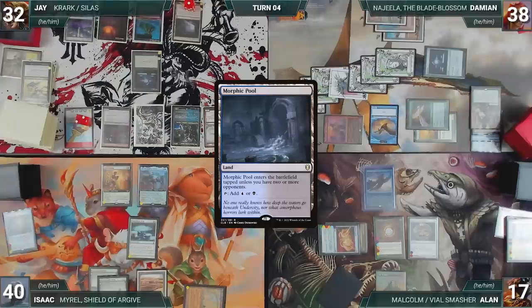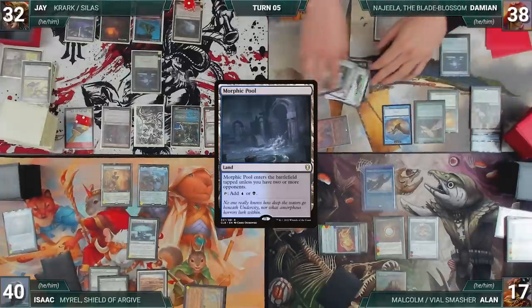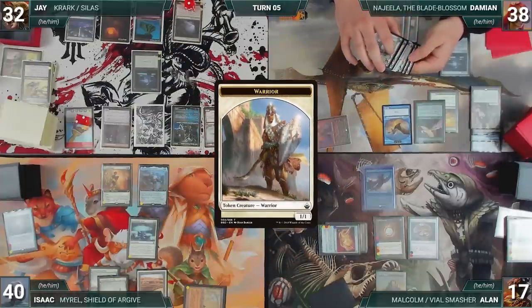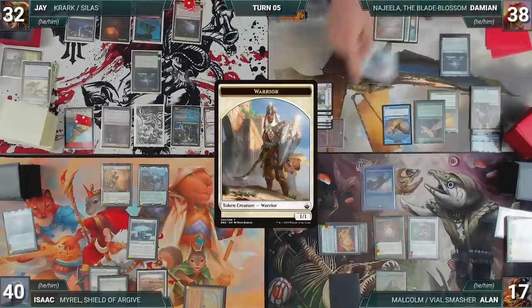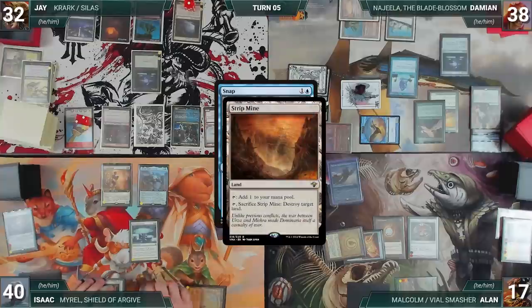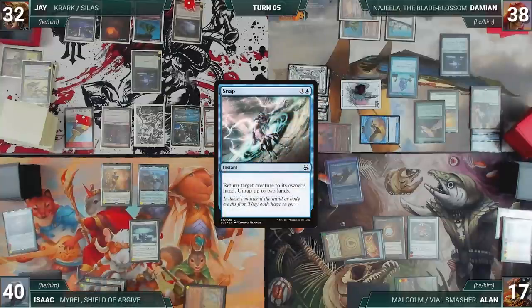Jay draws, plays Morphic Pool, and passes. Damien draws and moves to combat — he attacks Alan with Najeela, seven Warriors, and his Bird. Najeela triggers, creating eight more Warriors tapped and attacking Alan. Alan blocks Najeela with Malcolm. Before damage, Damien casts Snap targeting Malcolm — in response, Isaac activates Strip Mine, paying for Suppression Field, destroying Damien's Taiga. Snap bounces Malcolm to hand, Damien untaps two lands, Alan takes the rest and dies.